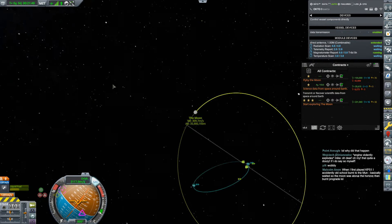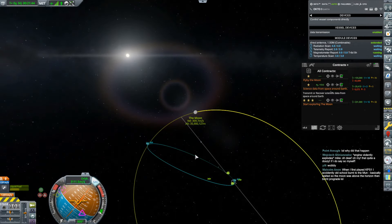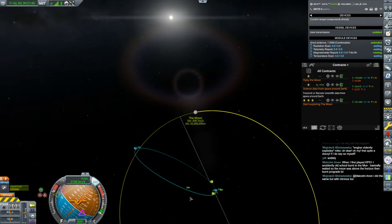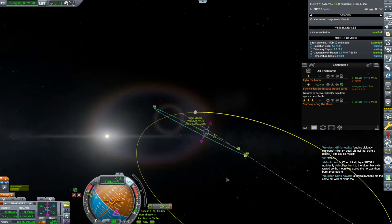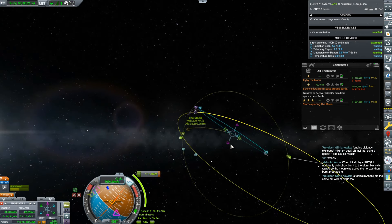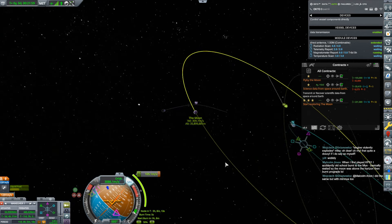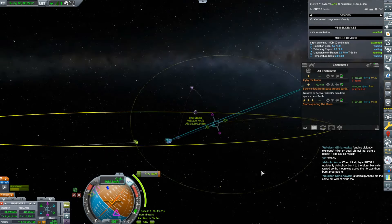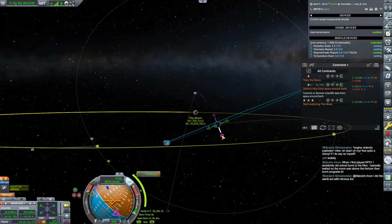Okay, we got to do ourselves a correction here. We still have 1,291 meters per second left, so I think we're going to be okay. Do a burn around here, bring this down. There's our sort of moon encounter. Yep. Let's focus our view here and bring this down, down, down, down, down.